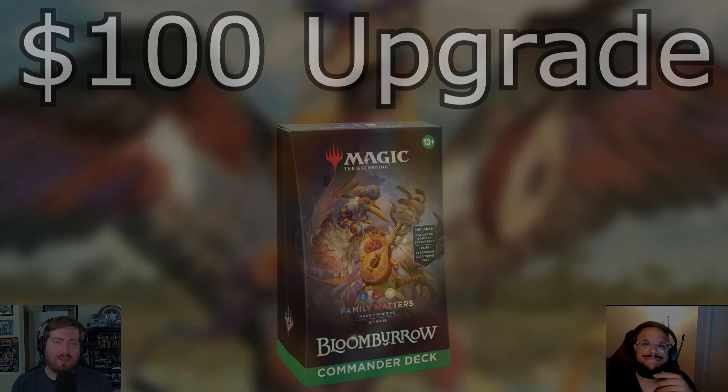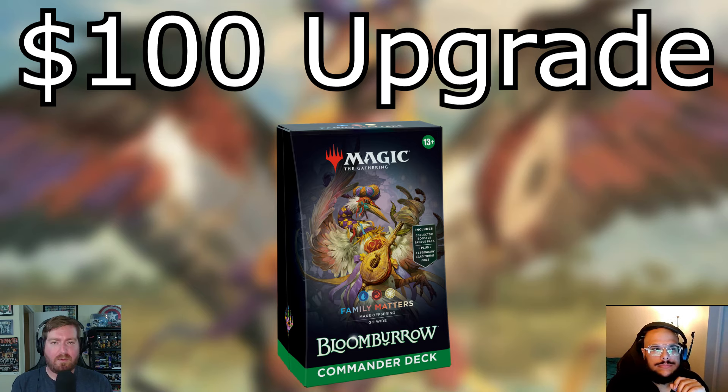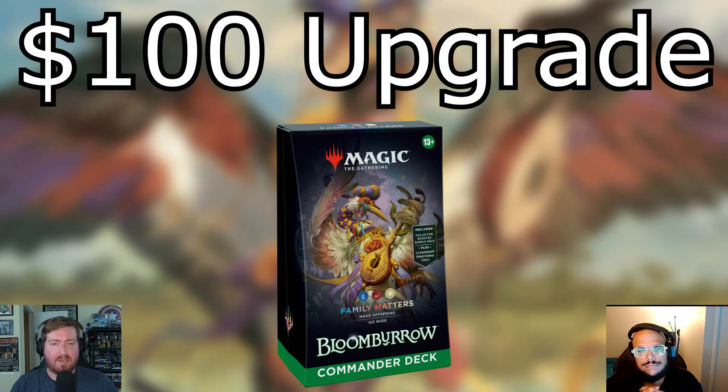Hey, what's up guys, welcome back to Guys in Magic. This is Hunter and Steven. We are back — welcome to the Bloomburrow upgrades. We are doing the $100 upgrade to Family Matters. Steven had the opportunity to upgrade this deck, as well as the backup. If you want to see the backup commander and all the upgrades from Arthur, check the description for our Patreon link. This is the face commander — it is Zinnia. Steven, go ahead and talk about the face commander and what the deck wants to do.